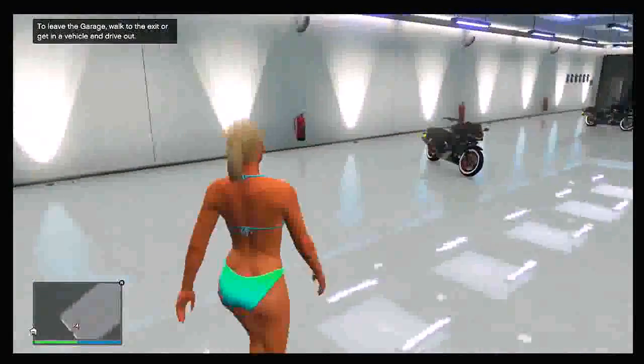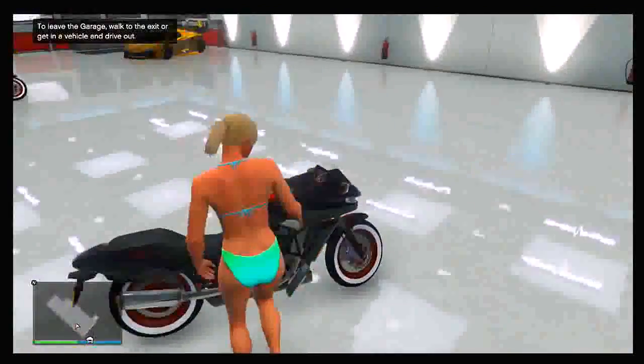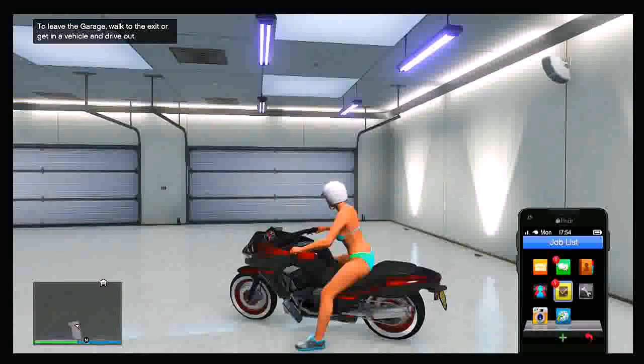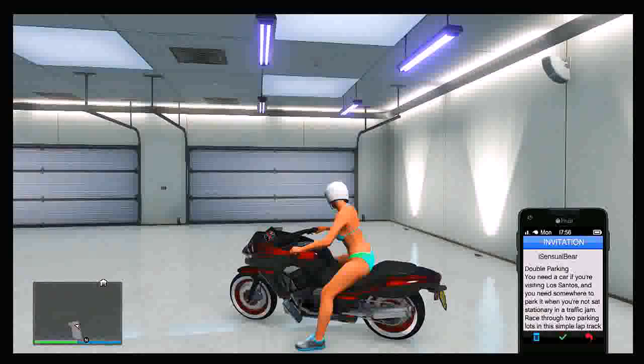Once you walk inside your garage, get on any vehicle that you do not want anymore. I have two Dinker Thrusts, so I'm going to use one of those since I don't want it — it's going to be replaced with the spare Zentorno outside. Once you're on the vehicle, bring up your job list, go to the invite your friend sent from the Rockstar curated race, click on it once, and it should bring up the invitation screen.